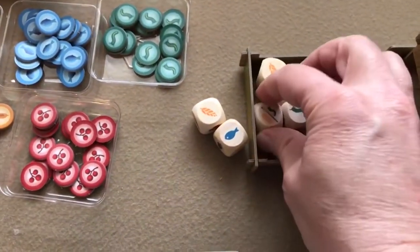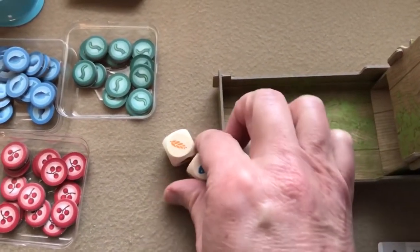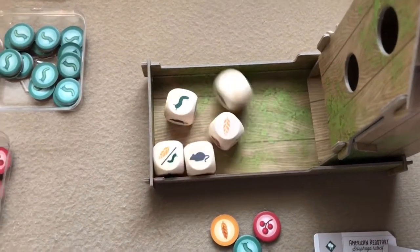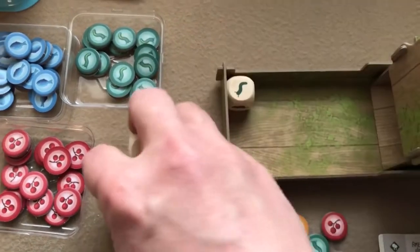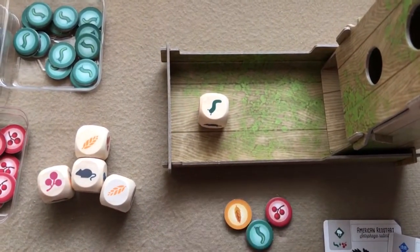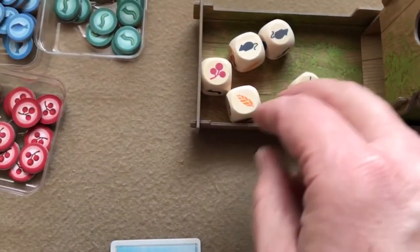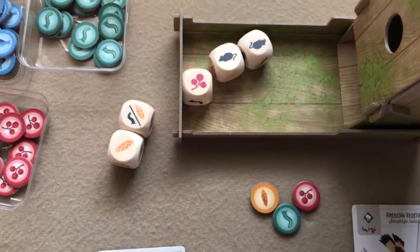Clarification on re-rolling: if all the remaining dice are showing the same face, you re-roll all five dice — not just the ones showing that face. If you want one of those food types, you can just take one, but if all remaining show the same face and you don't want it, re-roll all five. This applies even if there's just one die left — if you don't want that food type, you can re-roll all five. If it's like two showing the same but one different, you can't re-roll; it's only if they all show the same face.